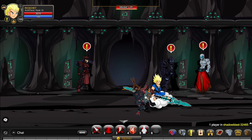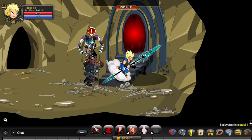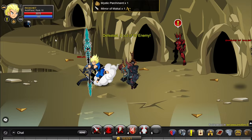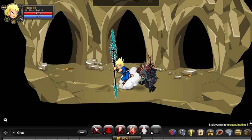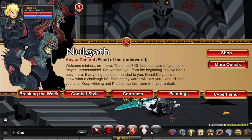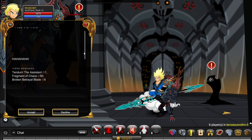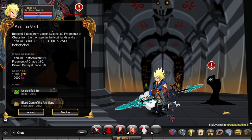If you have this pair, that would be super helpful and way better than getting it the normal way. But if you don't, to get the Blood Gems you need to go to Nullgat and do the Kiss the Void quest. Accept the quest, Kiss the Void, and to get the Blood Gems of the Arch Fiend you'll need to kill some Makai until you get 10 of the assistant, then get some Fragments of Chaos.